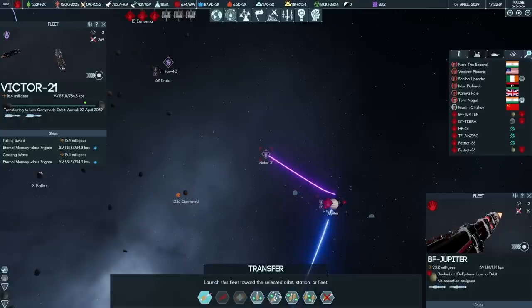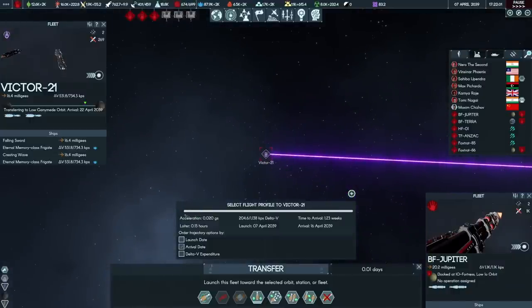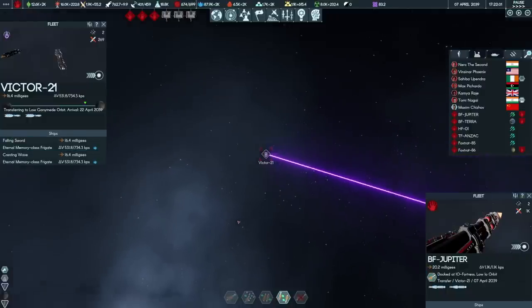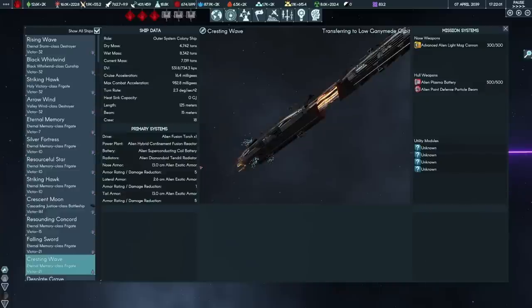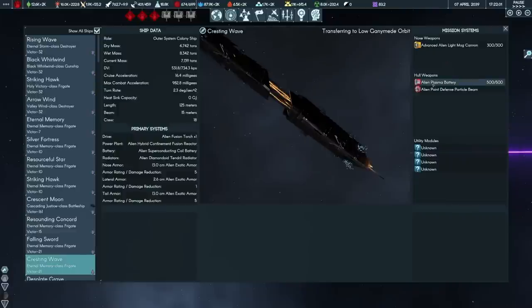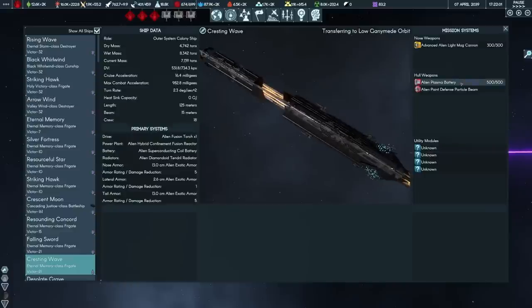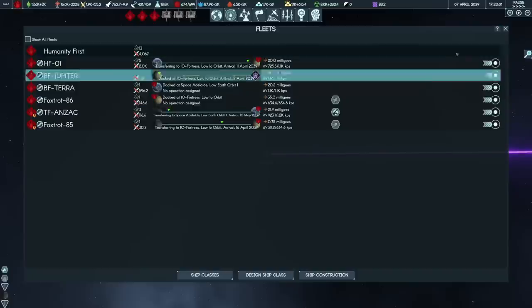We're running an interception rate above 50% at the moment. Battlefleet Jupiter is back online. Victor 21 is our next target — it would arrive in orbit on the 22nd. We can intercept it on the 17th for 136 DV. Should still be able to burn it out and make it home nice and safe. That'll pinch off two more Eternal Memory class frigates. I forgot to add the extra monitors to the fleet before it went out, but it looks like these are mounting plasma batteries and point defense and light mag cannons. The light mag cannons — no risk at all to the PD of our battleships. The plasma battery the monitors won't do anything. So I'm actually okay with the fact the fleet burned without its reinforcements.